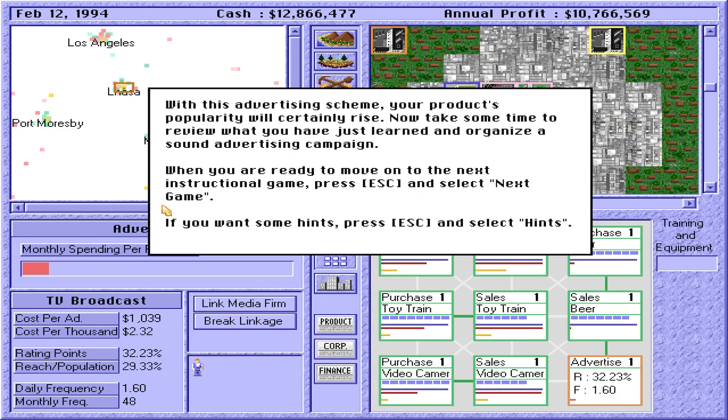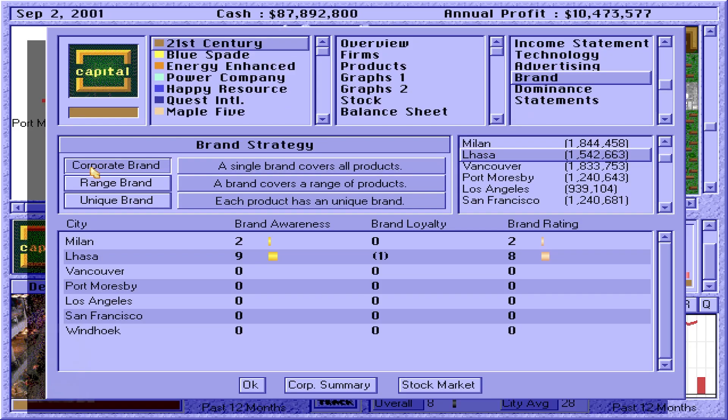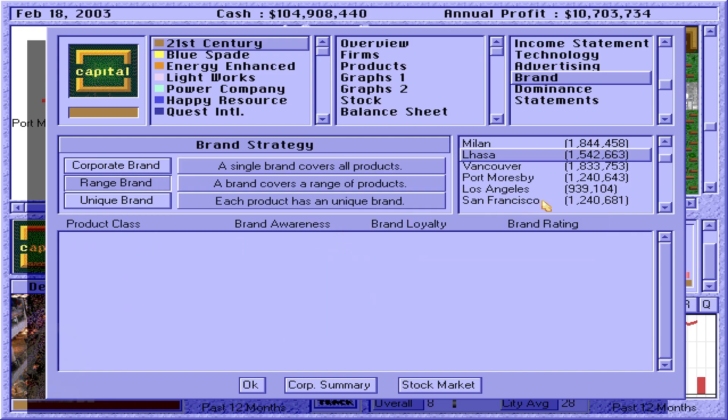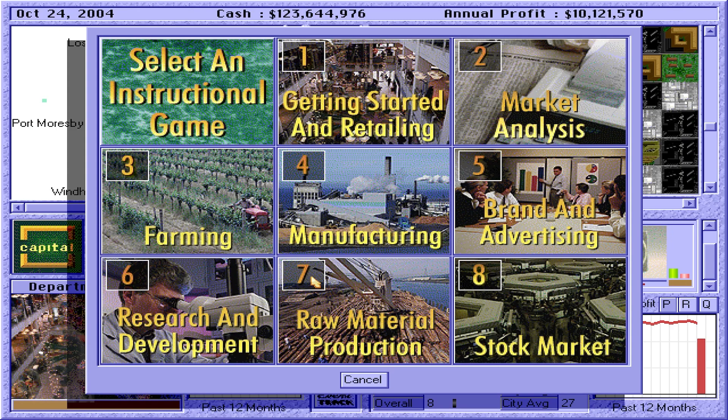With this advertising scheme, your product's popularity will certainly rise. So the corporate brand can be a nice boost if you have very high quality items. And that range brand — it's by product class, which makes more sense because some products you want to make as high as possible and some you don't. Raw material and production — in this game, you will need to locate a site with reserves of natural resources.